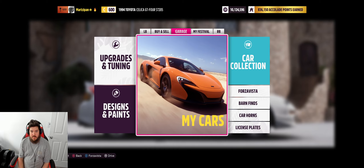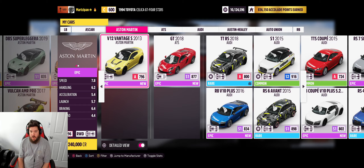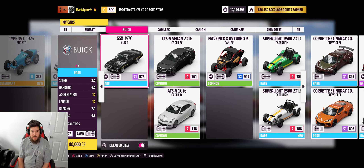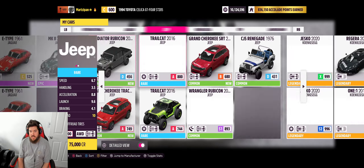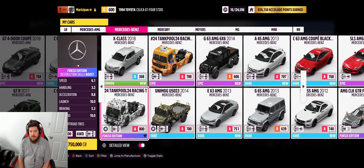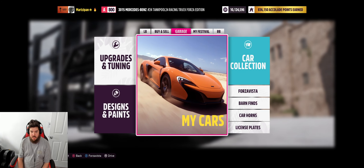Let me get a car that's cool. I did it in my Bronco R last time - the one that has like 1500 horsepower and is crazy. So what could we do? I have an idea: Mercedes Benz truck Forza edition. Yeah, we'll do this.